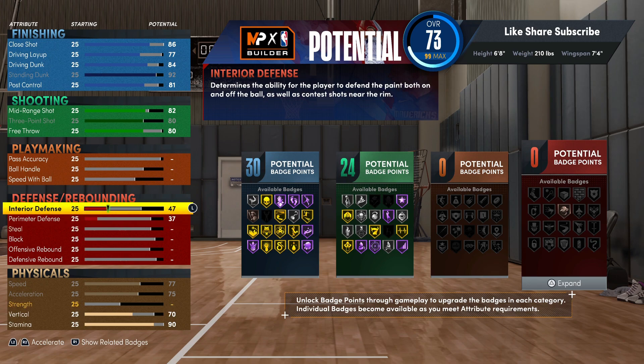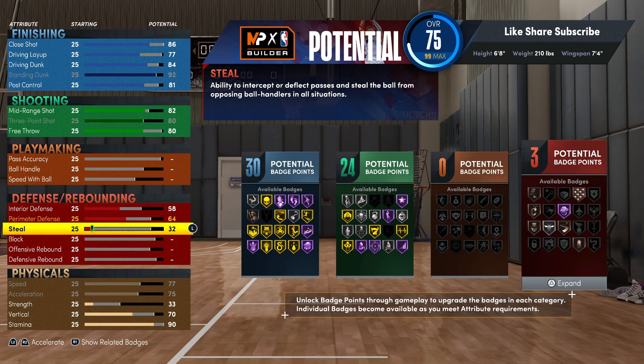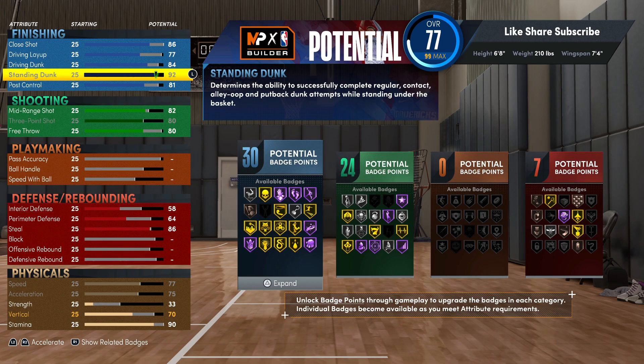This is the offense-oriented power forward so we're gonna go 58 on the interior defense. Your perimeter we're gonna go 64 so we still grab Clamps on bronze — that's really solid. I rock Clamps on bronze on most of my builds until I max them out. For the steal, even though this is offense-oriented we're still gonna go for that 86 steal and we're gonna have gold Pickpocket and gold Interceptor. You're gonna be in all the lanes — this is really a comp build.